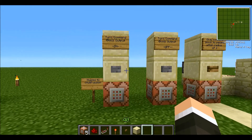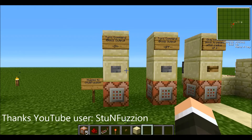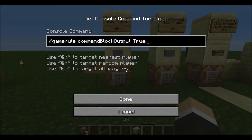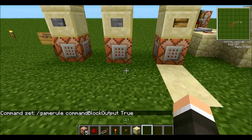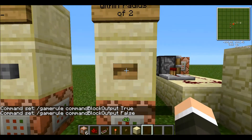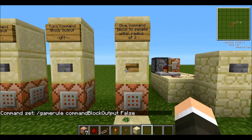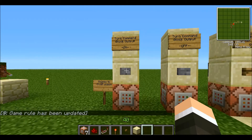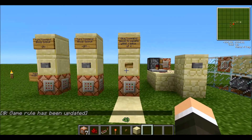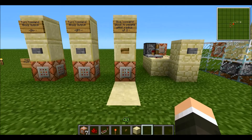First, I need to thank StunFusion. He pointed out that in my last video, I said that changing the gamerule commandBlockOutput to false would turn off the blocks, but it actually just turns off the prompt. So if you turn off the command output and you get an object, you no longer get that prompt saying that the command block gave you something. So thanks to him for pointing that out, and I'm sorry I was wrong.